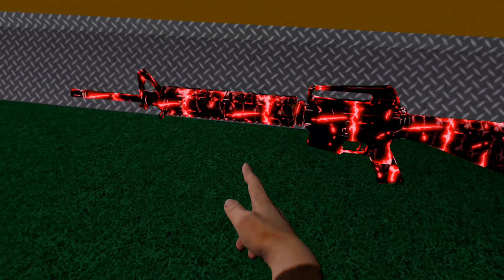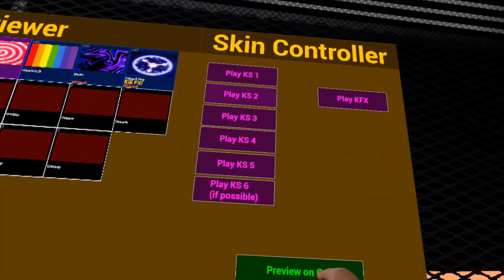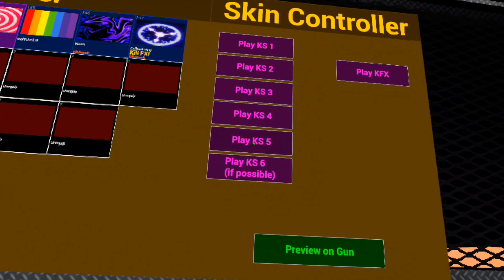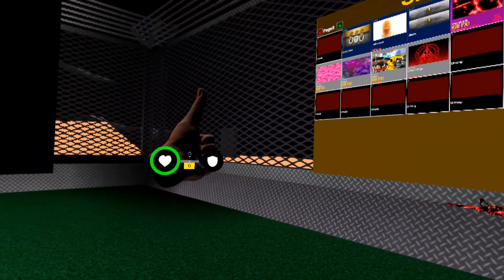Alright, so I'm going to use the skin viewer to do this. This is the apocalypse skin — looks pretty cool. Here's the sounds. Average admin.